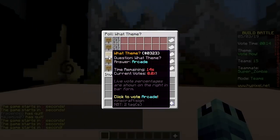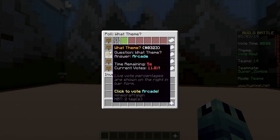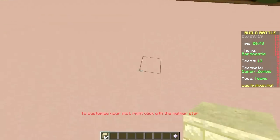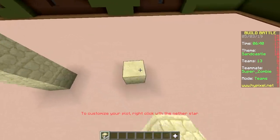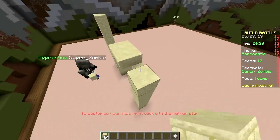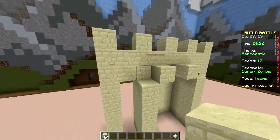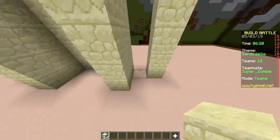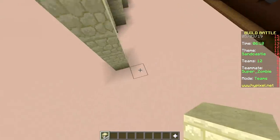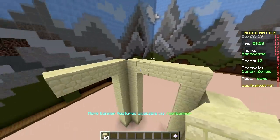Please win! The theme is sandcastle. If you want a guaranteed win you do a sandcastle or pixel art. Fine, another sandcastle - the only thing we're good at. We've already built like 10 of them and it's getting old. But the pizza oven was beautiful - I don't know why that didn't win. Because it's not a sandcastle. Sometimes you just gotta win.